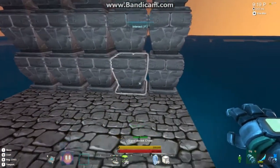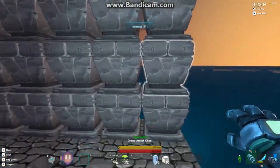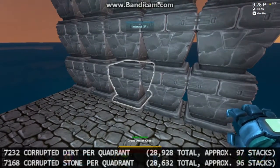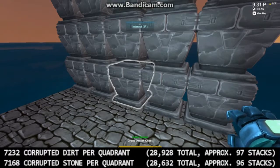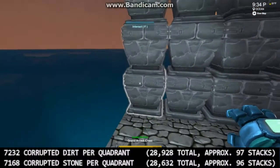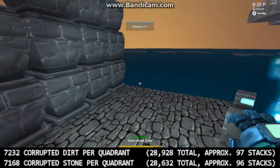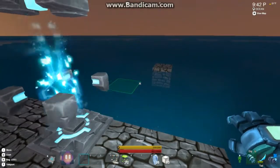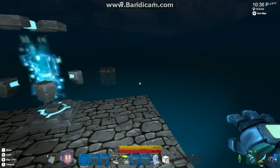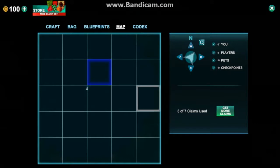Once you've picked out your spot, you want to set up a nice little working platform and put all your storage chests out here because you're going to have a lot of stuff. There's roughly 7,200 corrupted stone and 7,200 corrupted dirt alone. When you multiply that out times 4 claims, that takes up approximately 3 chests for each. So you're going to need a lot of storage and you don't want to be teleporting back and forth for your stock. You want it all out here. Then stake your claim so that you know what you're working with — it makes it a lot easier to place these blocks.